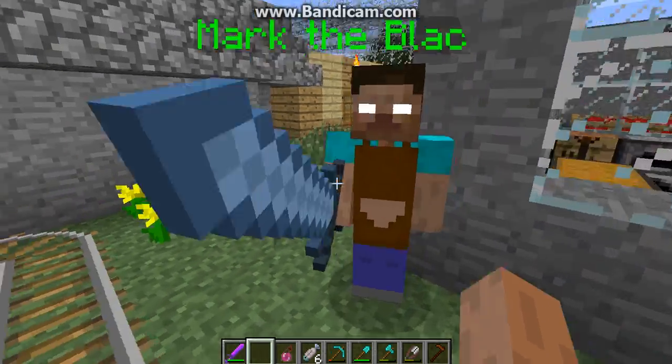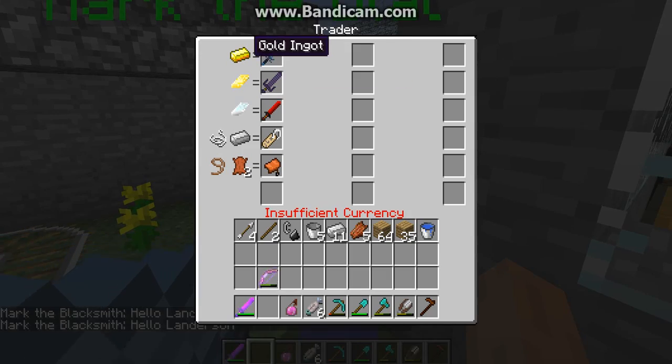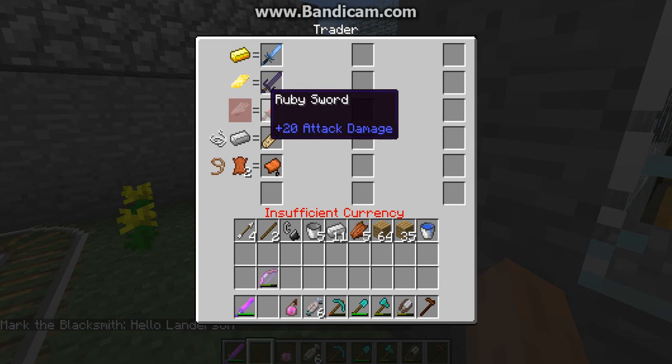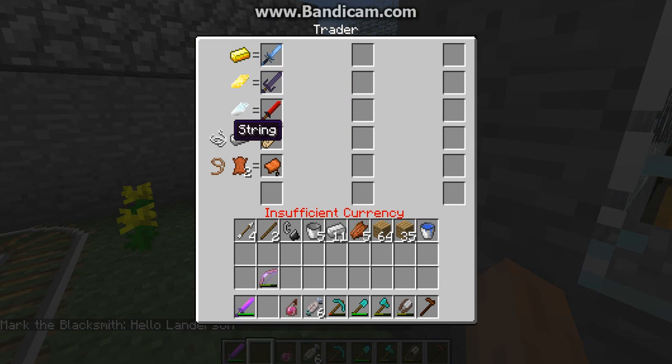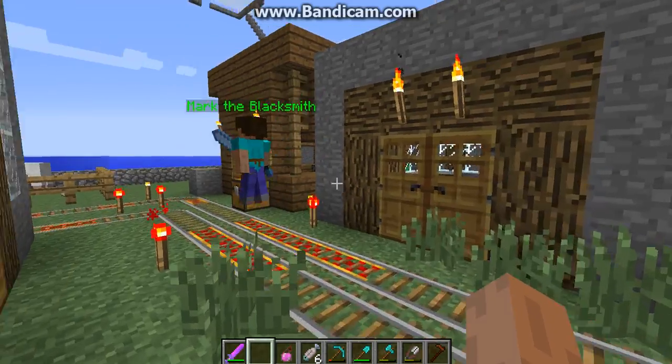Let's see what he has to say. Hello, Landerson. He trades a gold ingot for a frost sword, a uranium ingot for a demonic broadsword, a titanium ingot for a ruby sword, a piece of string and iron ingot for a name tag, and a lead and two leather for a saddle.